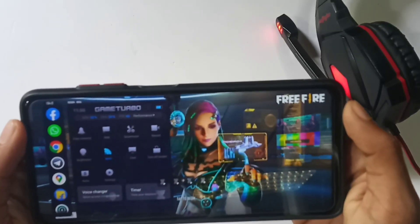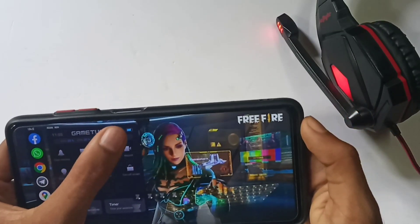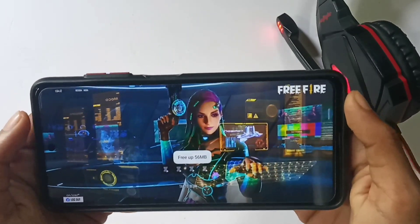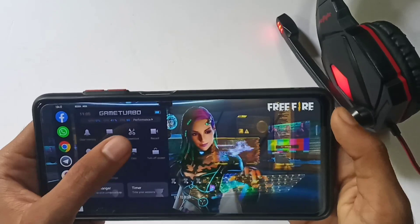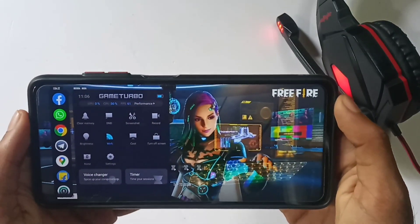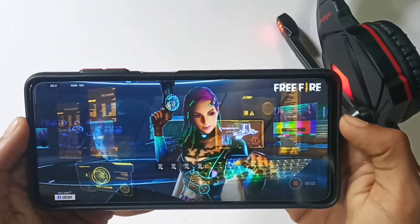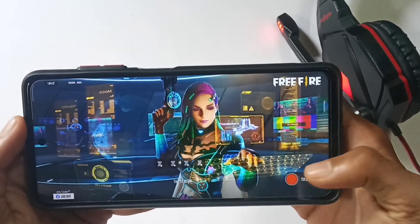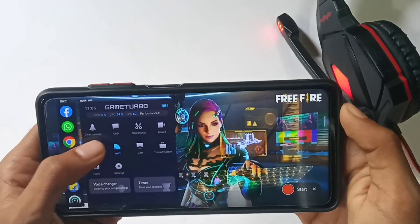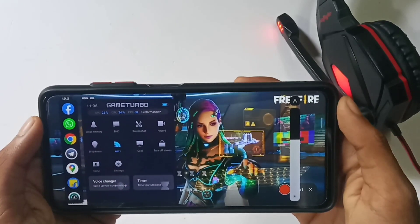We have features that are 4.0. The first feature compared to 3.0 is boost. The second feature is to boost the phone. The third feature is to take a screenshot and screen drop.